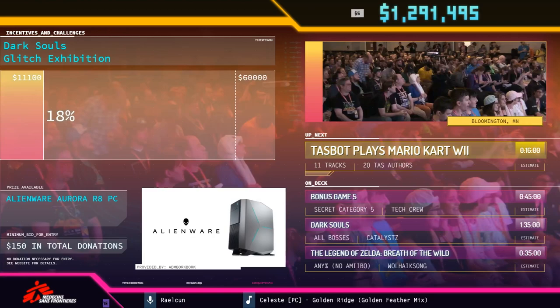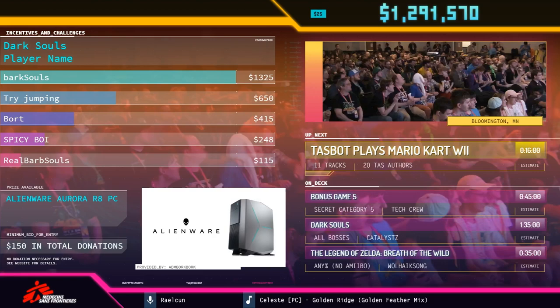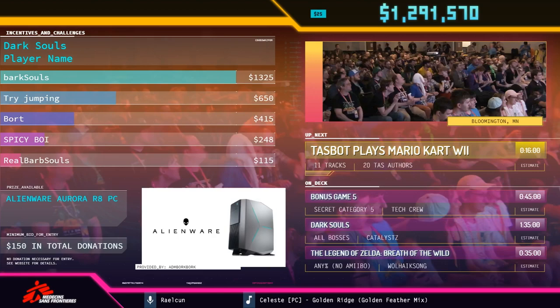I'm looking at the total — it's about to refresh. It currently says $172,000. Let's see if it refreshes. Give it a few seconds. And we've made it! We have Celeste! Thank you everybody who donated. Keep that hype going. We're going to toss it over to TASBot with the Celeste run.